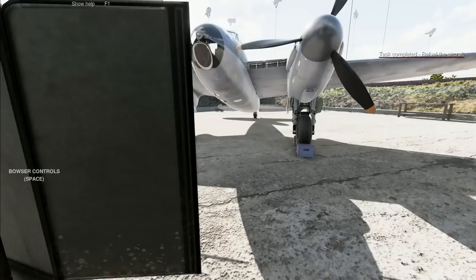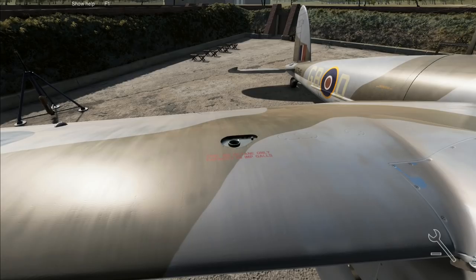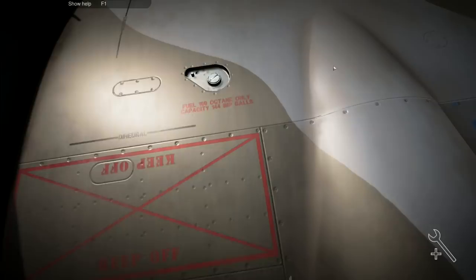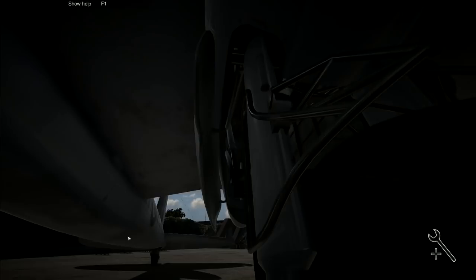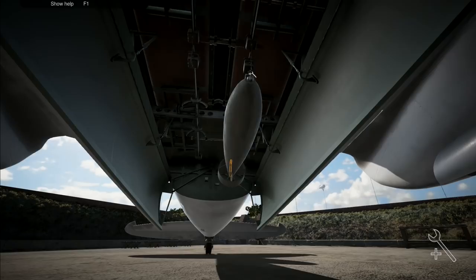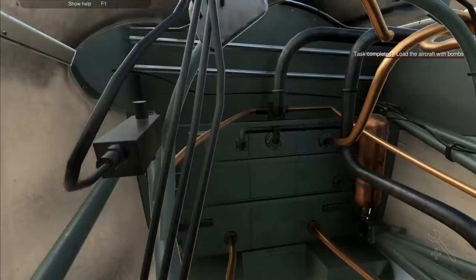Refueling completed. Scramble back up, take that one out and put it away. Now I'll go back up and start closing all of these panels. Bring them back over and close them. Then we'll whip down underneath and do the bombs - open the bomb doors first, then put the bombs in, and close the doors.